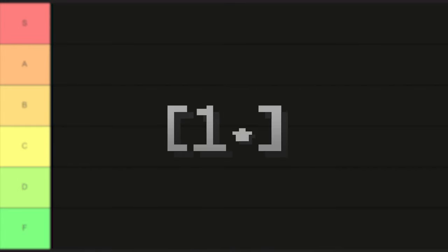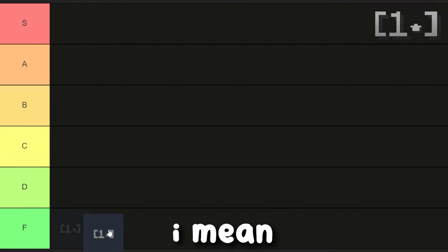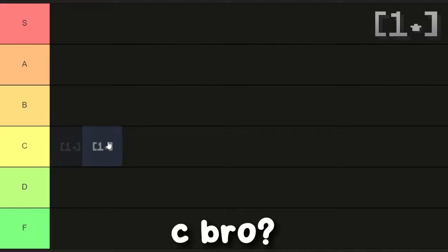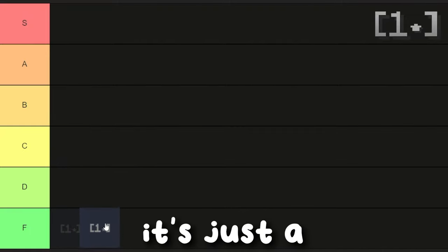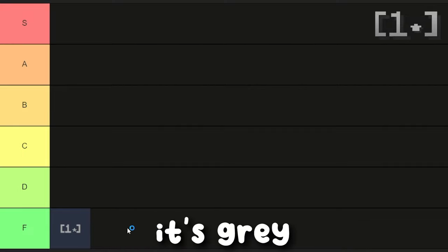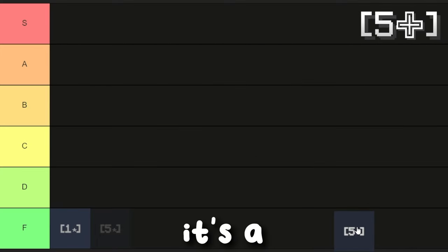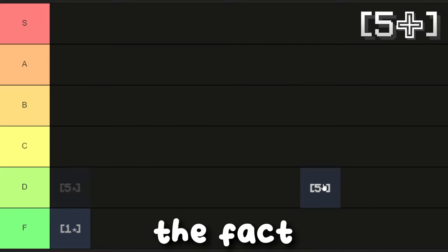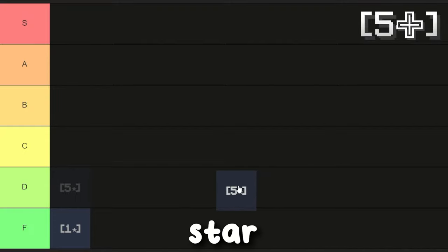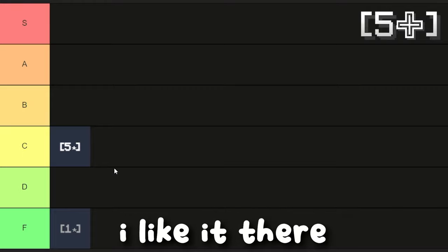First off, we got Stone Prestige at 1 star. I don't know how people can put this anywhere above F. Like C? Why are people putting it in C? It's nothing. It's just a nothing burger, a nothing sandwich. It's gray, ugly — F tier. Five star Iron Prestige — it's a little bit better. I do like the white. I think the fact that it's so low star makes it lose value, but I actually don't mind the white color. I think it looks all right, so I'm going to stick it in C tier.